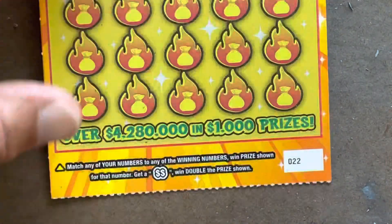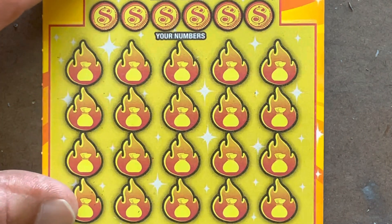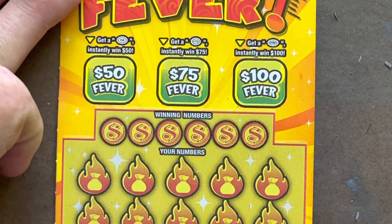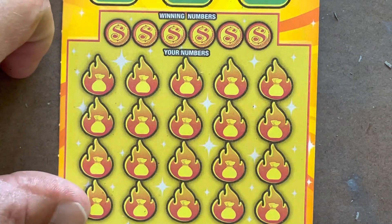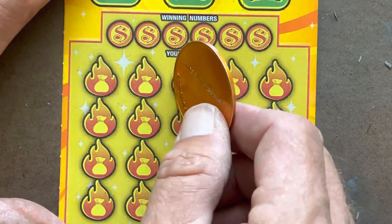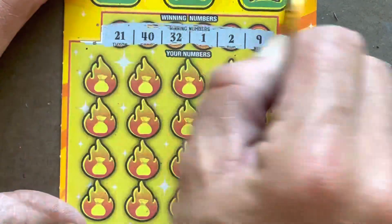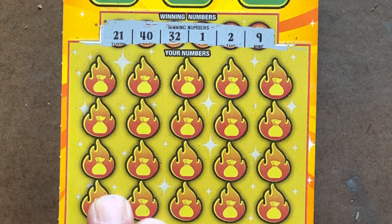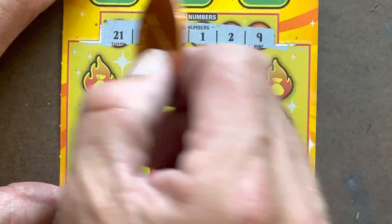It's up to you, Fever ticket 22. You've got that double dollar sign that gets you double the prize, and it is a matching number game. We've got three bonus spots up top — you can get a $50 burst, a $75 burst, or a $100 burst. Looking to match 1, 2, 9, 21, 32, or 40. We have no tens.